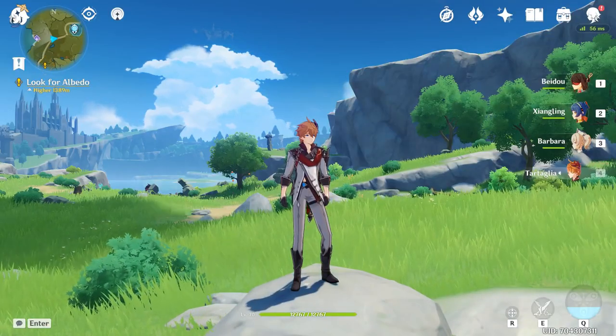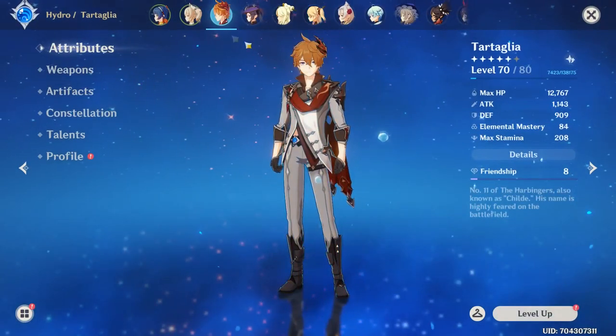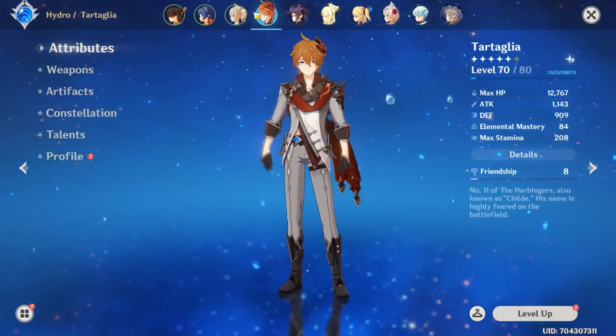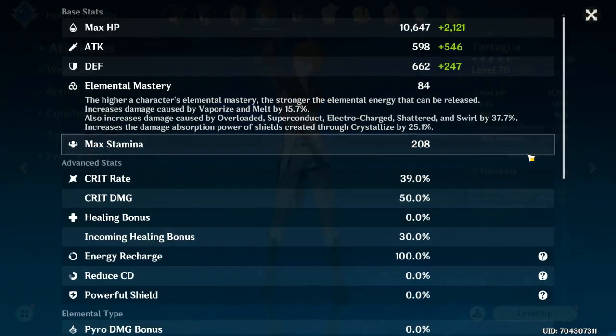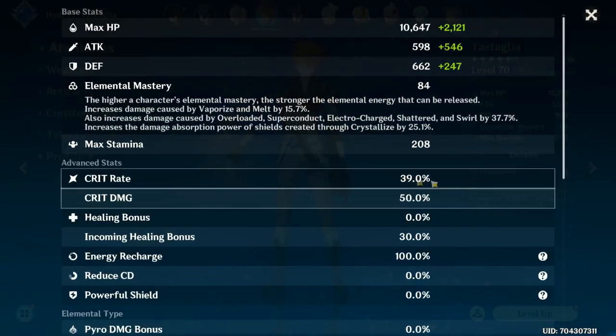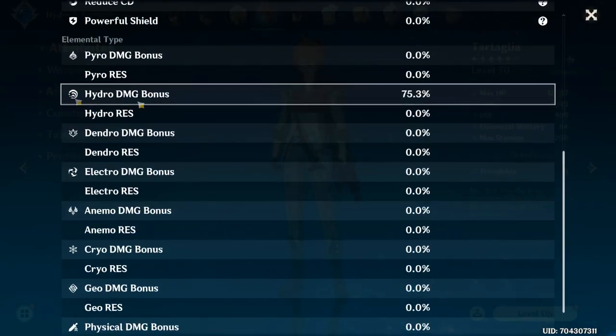My Child is not fully upgraded — he is very under-leveled compared to world tier 6, which I just went into today. He's only level 70 with only 1,000 attack, but he does have decent crit rate. Very bad crit damage, though. However, he has 75% hydro damage bonus, which he builds.